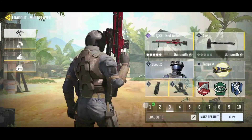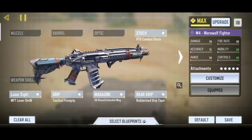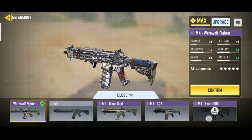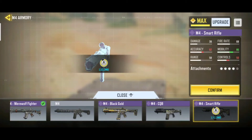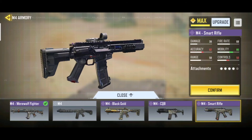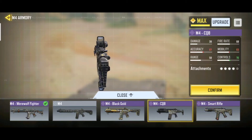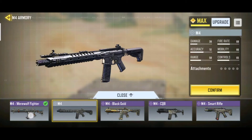DLK Redaction, M4 Wolf Wolf — in the M4 I have 4 printers and 5 printers. Smart Rifle Routine, Smart Rifle, QBZ, M4, M4 Werewolf.